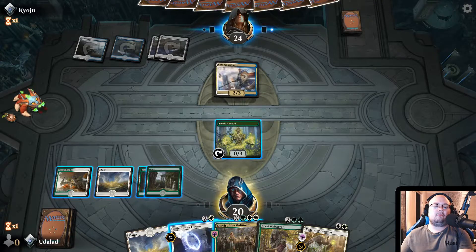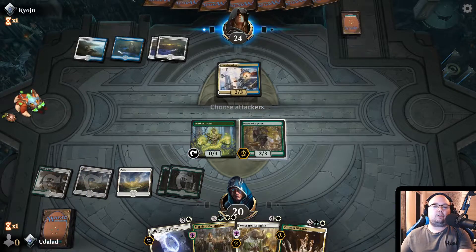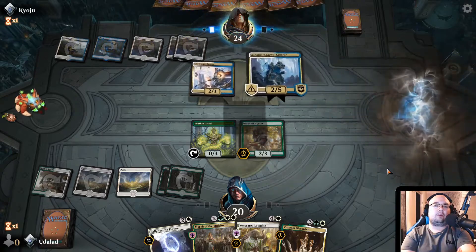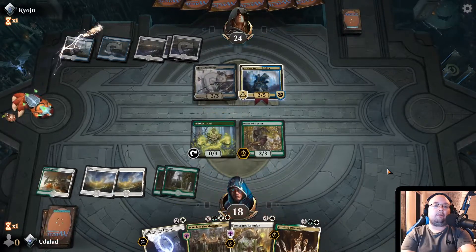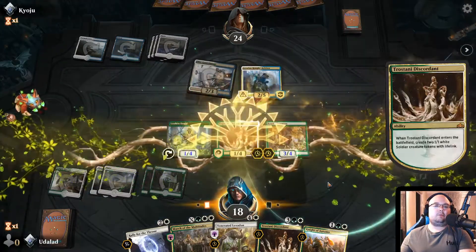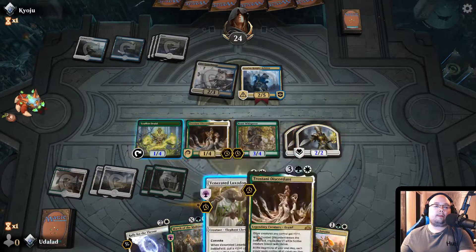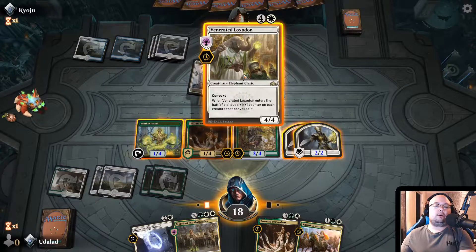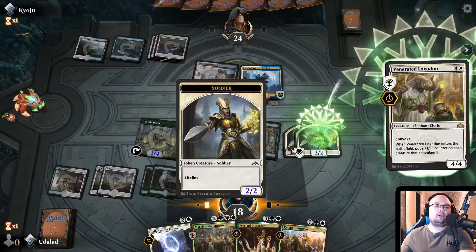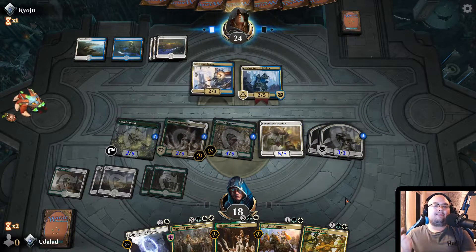Beast Whisperer, out. Play another Plains. I'd want to get Trostani Discordant out next turn and then Rally for the Throne — that would be my preferred thing to happen, and I think it's gonna happen. There we go — we got a lot of stuff going on. Could do a cheeky little Convoke here. Let's Convoke everything. Boom — creature spell, everyone gets a plus. That's a spicy play. Now this is starting to feel good.